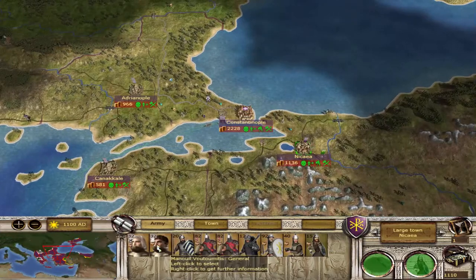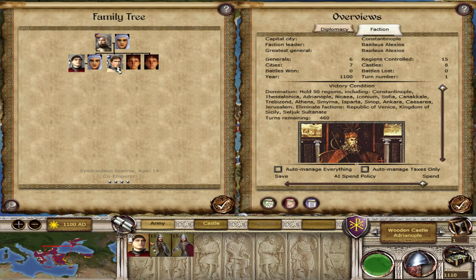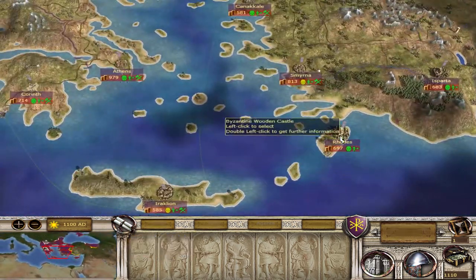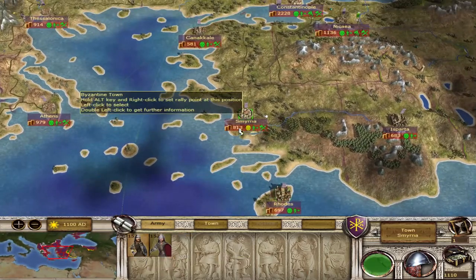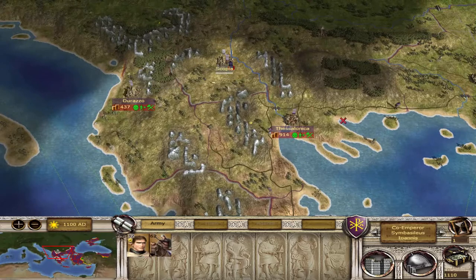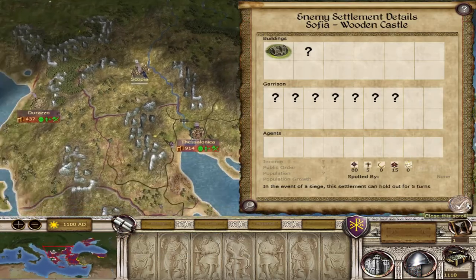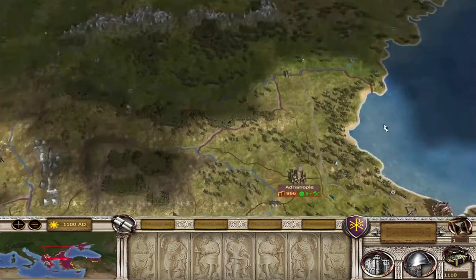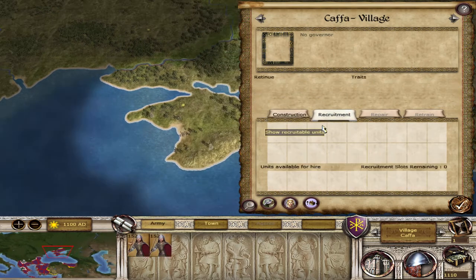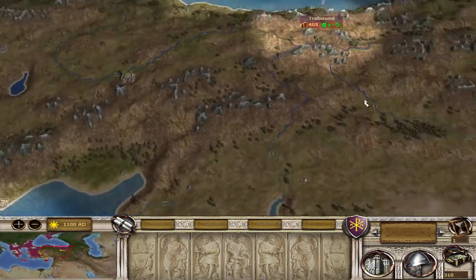We have two generals. The heir — this guy — is the co-emperor and he's 14. Looking at the map, we should probably go for Sofia in Bulgaria. It's three turns until this place grows, so I'll just wait that out instead of turning it into a castle. Let's get some land clearance going over there. We're not really going to recruit much this turn.